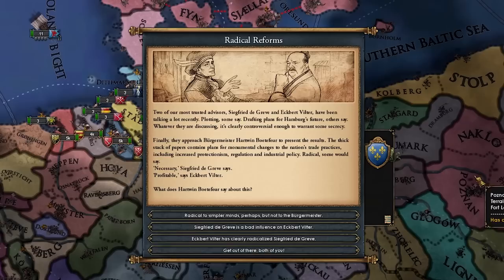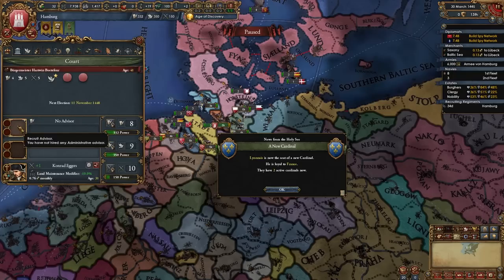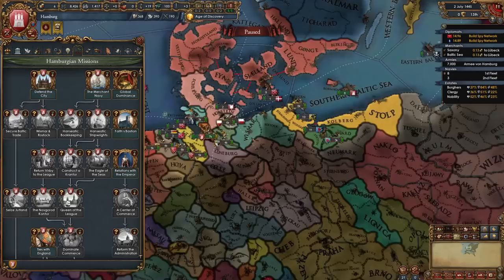Bremen allied Burgundy. Since Lubeck got updated in Lions of the North with a new mission tree, I think all the other Hansa guys got Lubeck's old mission tree from Emperor. We definitely have Lubeck's old mission tree, though we won't be utilizing it much since we won't be doing Hanseatic stuff. And I think this is the earliest I've probably ever taken tech in EU4 — 1447, I'm already eligible for Diplo tech 4. Seven and a half years ahead of time.